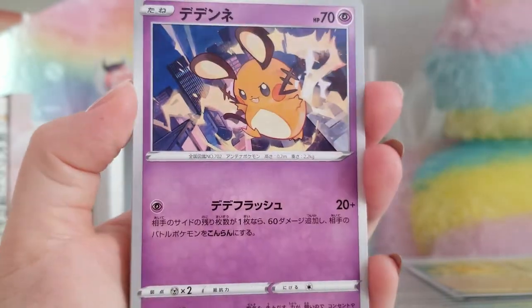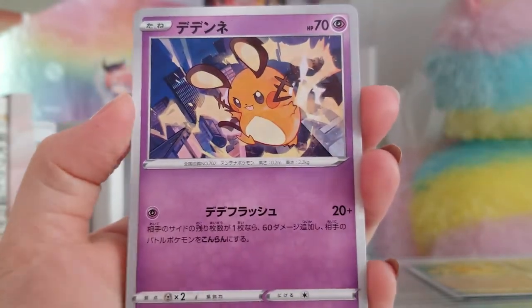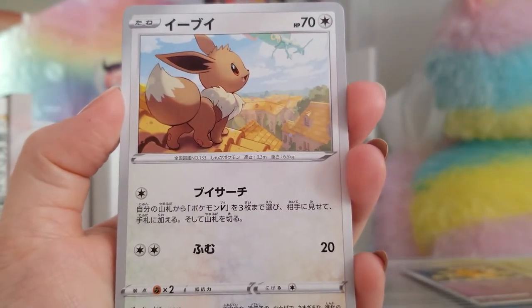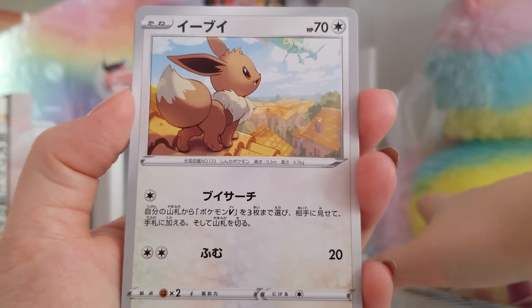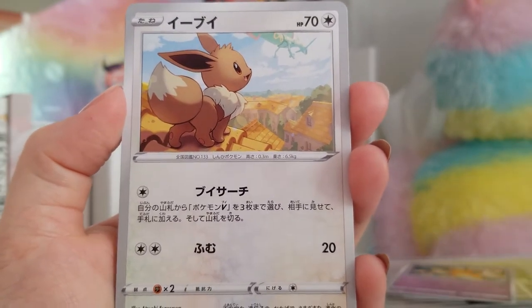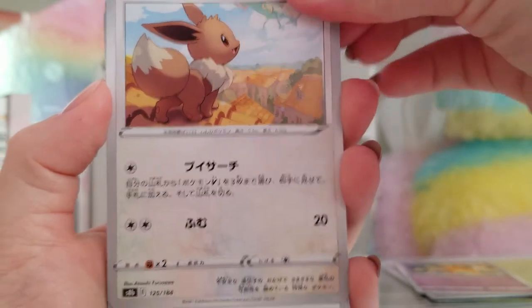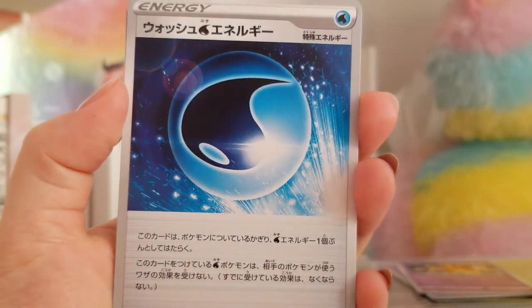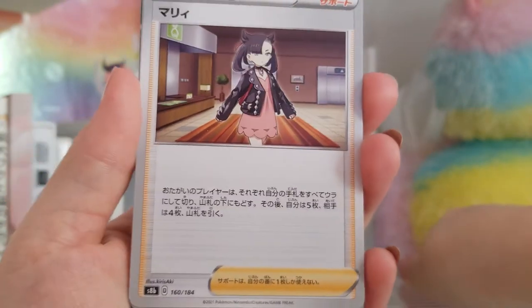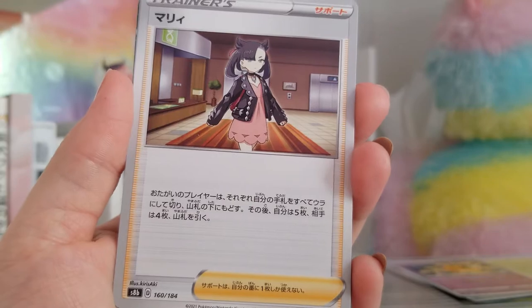I got a regular Dedenne too — that's so cute. I love him. This Eevee is very cute — Eebui in Japanese. We got a Wash Energy and a Marnie. Gotta have a Marnie in your deck. Good card.